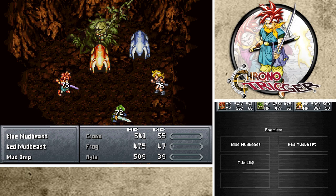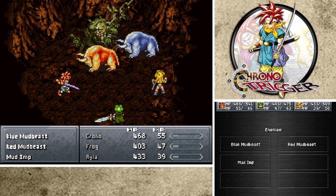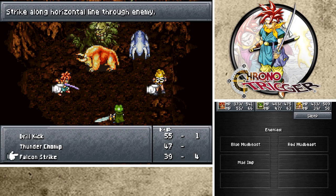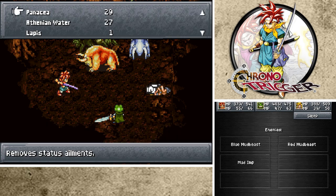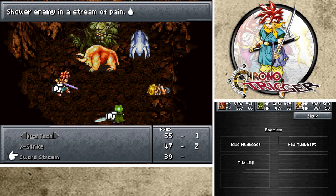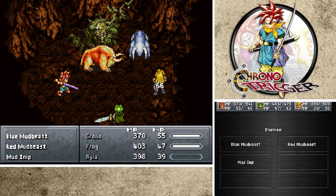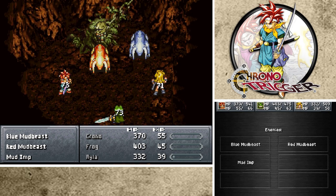The opponents are only doing 70-something, 100 damage. Let's go to combos. She's asleep - hold on, let's wake her up. Then I will go with Slurp Slash. I should've gone for the Red Beast but I went for the Blue one. I went for the guy at the back. What's his name? Mud Imp?